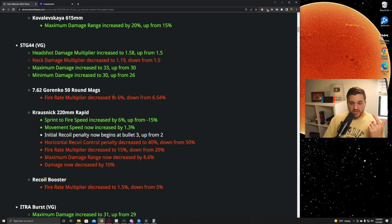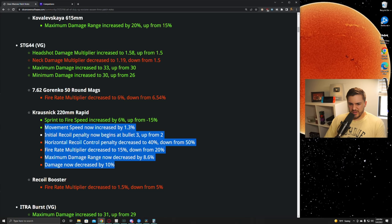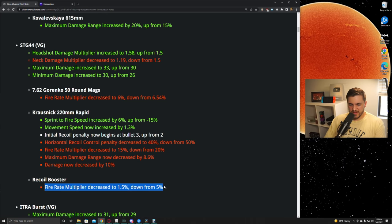They also changed the 7.62 Garenko magazine — it now only increases fire rate by 6% rather than 6.5%, a minor nerf. The rapid barrel was completely changed: it used to hurt sprint-to-fire time and now it helps it. They've also made the recoil booster only increase fire rate by 1.5% instead of the standard 5% seen on other guns — for some reason on the STG they thought it necessary to decrease that.